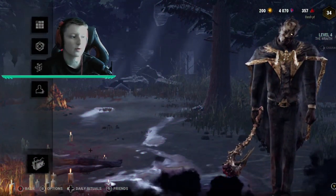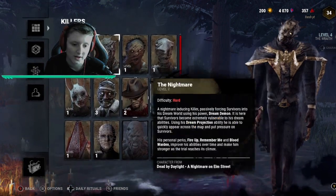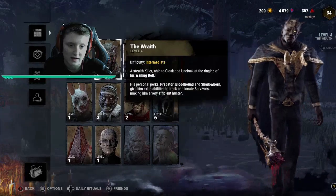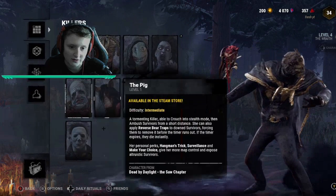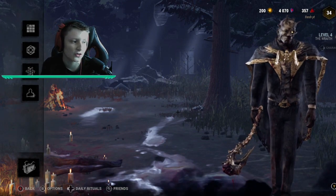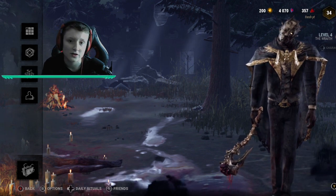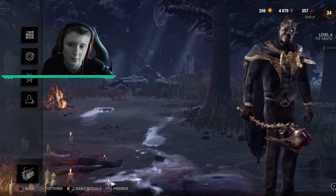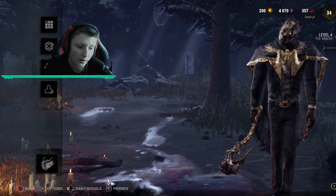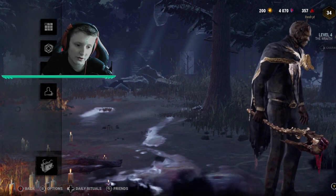Hello everyone, welcome back to another video. Today we're playing Dead by Daylight as Wraith, which is one of my main killers — I also use Ghost Face. Quick announcement: I'm getting FIFA 22 today, Ultimate Edition, so expect some pack openings. Without further ado, if you enjoy the content leave a like, subscribe, get the merch, and join the Discord server. Let's get into the first game.